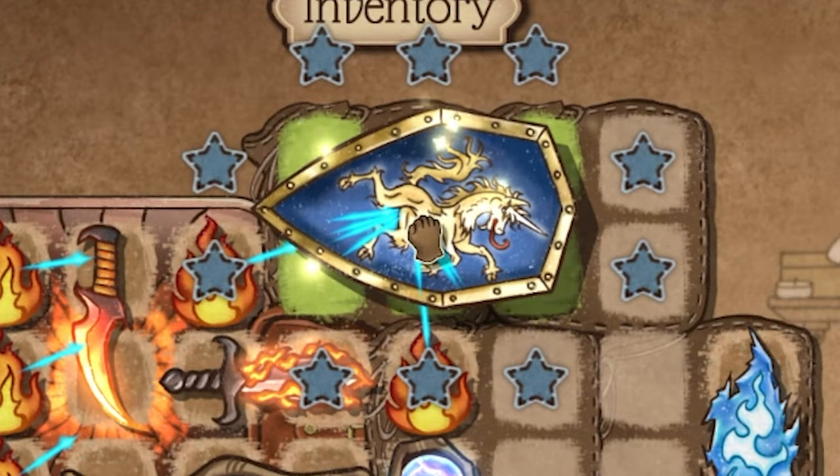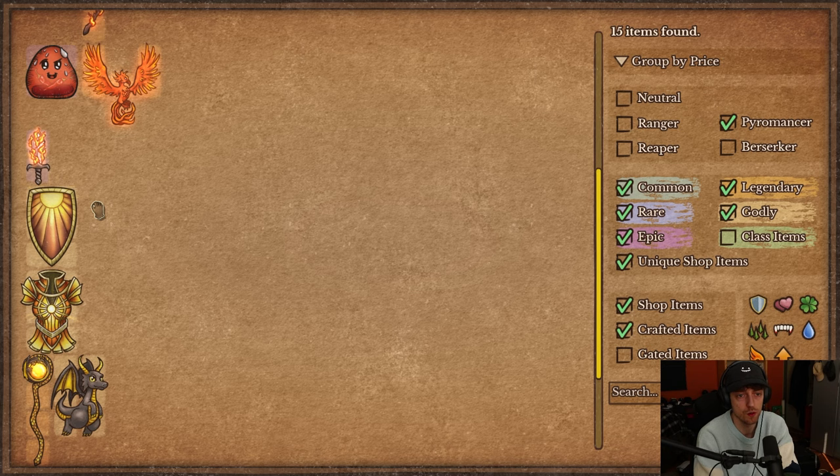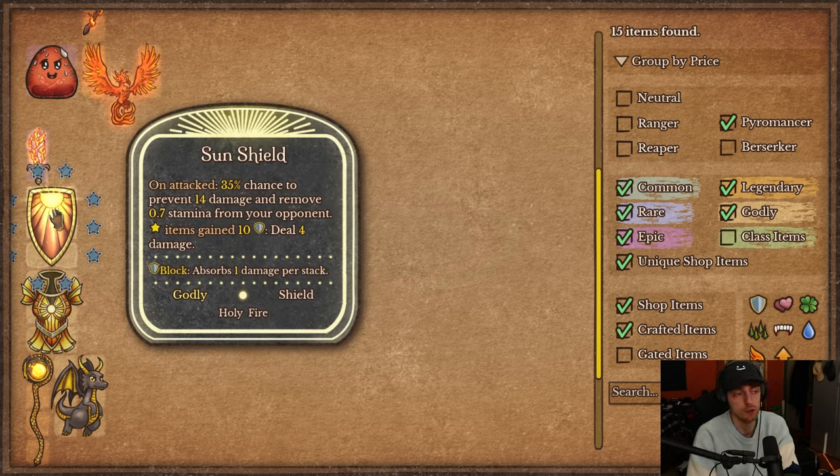There's also the Sun Shield — combining a Shield of Valor with two flames. It has a 35% chance to prevent 14 damage and remove 0.7 stamina from your opponent. But it's a shield that deals damage: whenever stored items around it gain 10 armor, you deal 4 damage. So if you have Vamp Armor next to it, or instant armor like Sun Armor or Ladder Armor, you're going to start dealing some chip damage continuously. With Vamp Armor it's continuous armor gain, and you could put Shields of Valor next to it to gain even more armor and deal more damage.